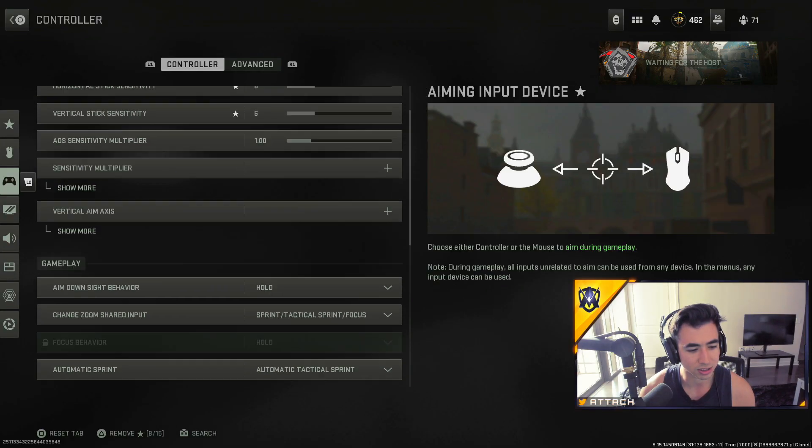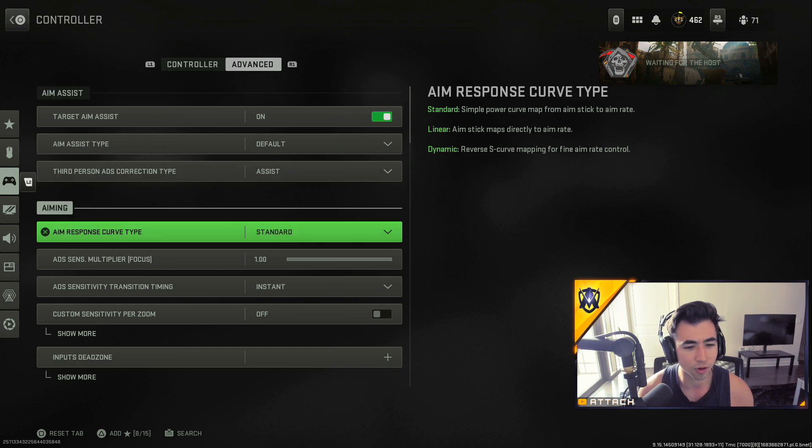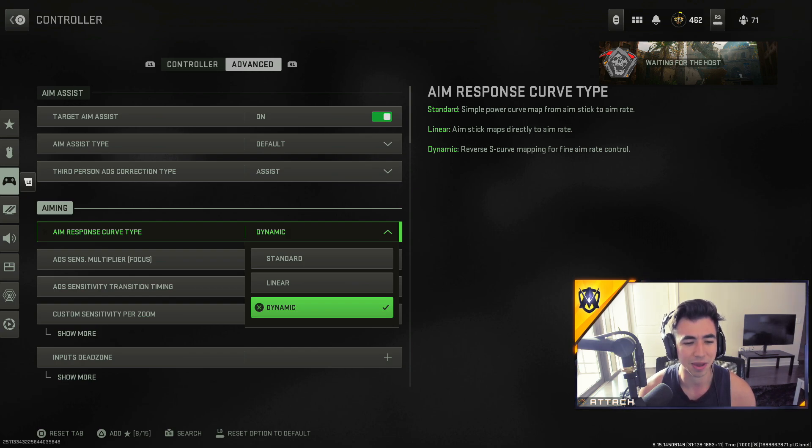Here's the rest of my settings — I have in-depth settings if you want to check that out. For aim assist, I use dynamic. I think my thing reset but I like to use dynamic aim assist ever since it was introduced into Call of Duty around Modern Warfare 2019. I've always used dynamic, and the majority of other players use dynamic too.